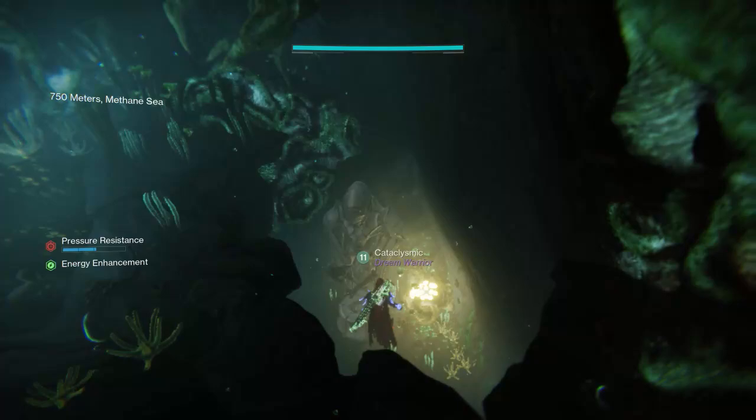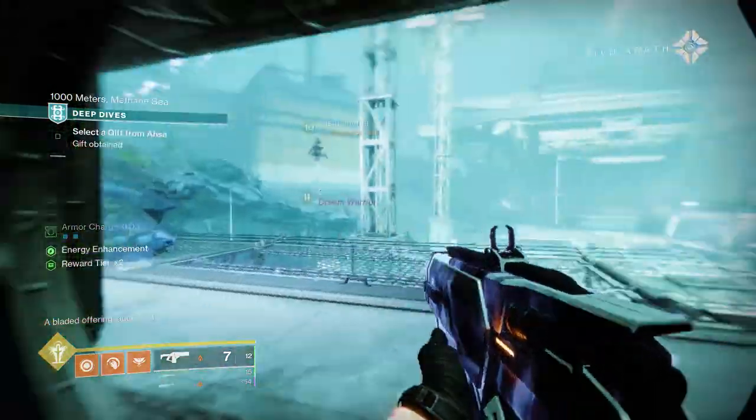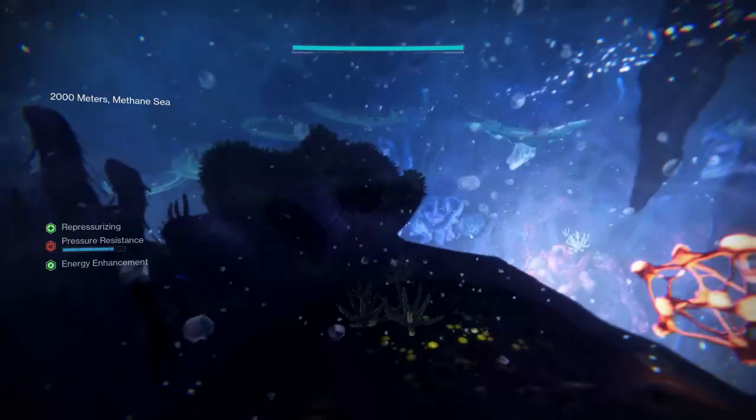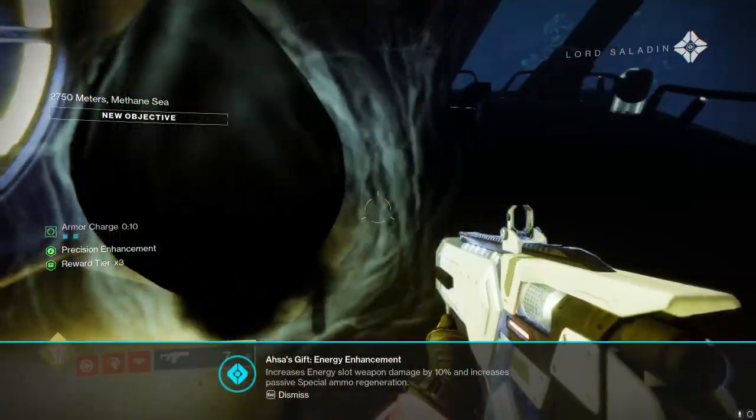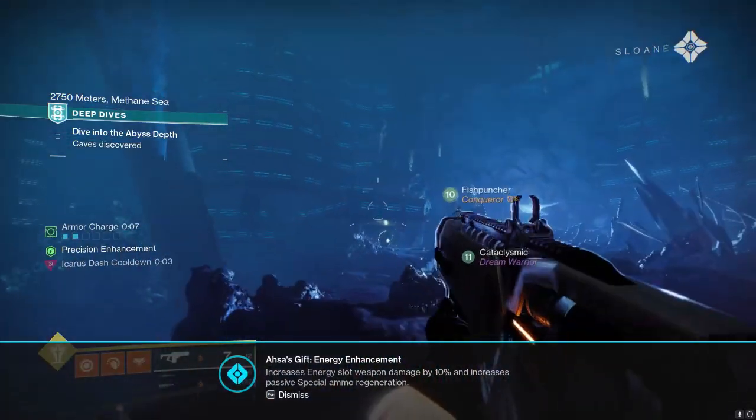When you jump into the first room, you have one statue in the first room and another one on your way to the second room. Then, once you clear the second one, you'll actually be able to go ahead and start the secret mission as the side door will open up.